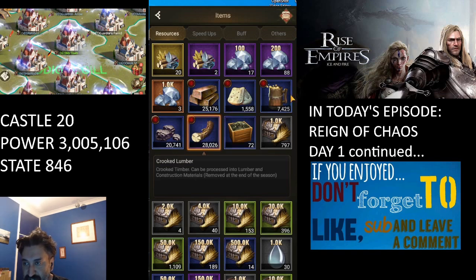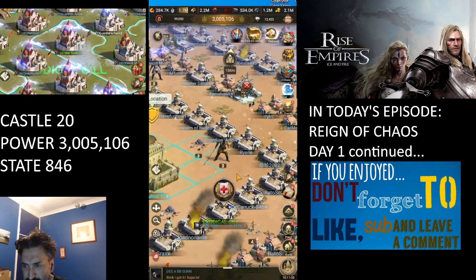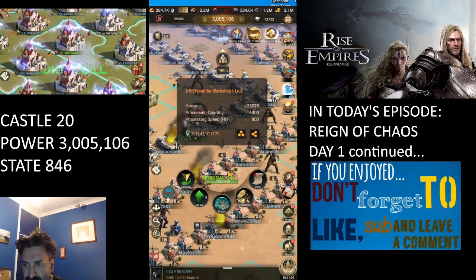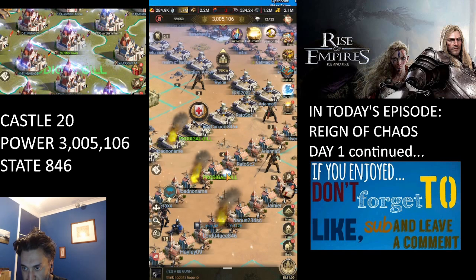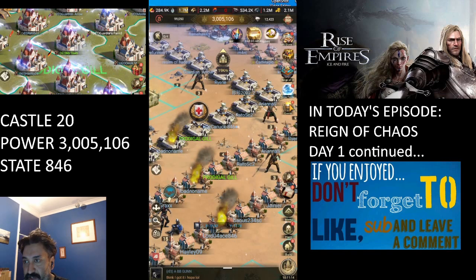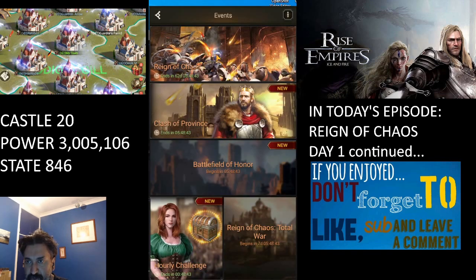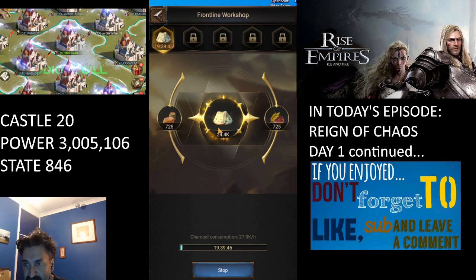We can see rusted ingots, terrible hardtack, horrible moonshine, chipped marble, and crooked lumber. These are the resources you need to process. We process them in the building called the Front Line Workshop. If we pop into it through Production — or via the event screen: Reign of Chaos > structure > Front Line Workshop > Production — we can see it is currently producing, with lots of slots up top, most of them locked.